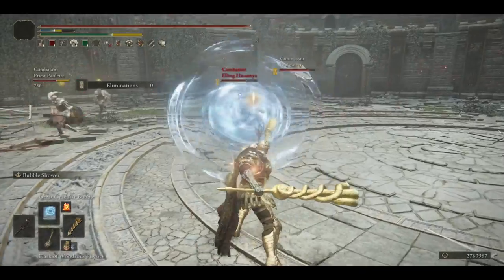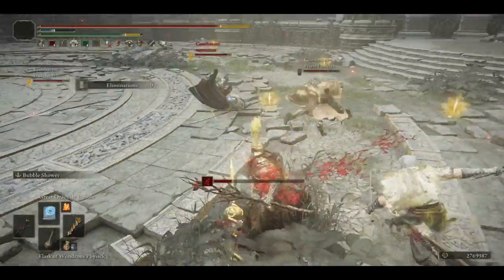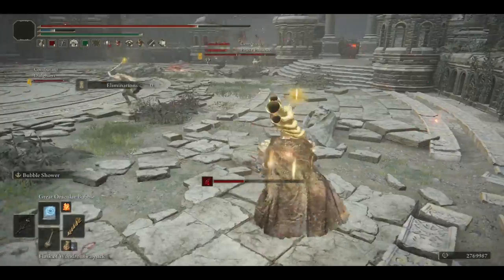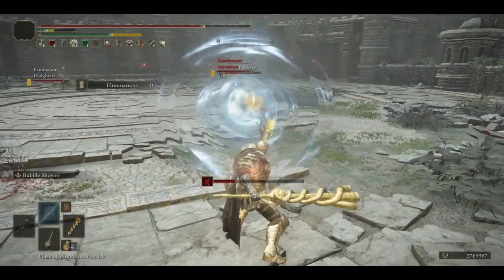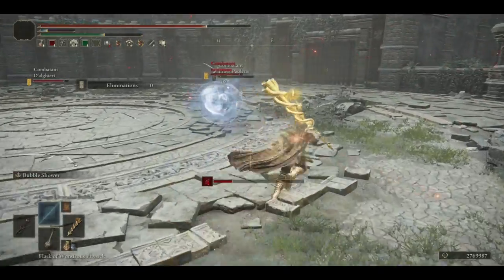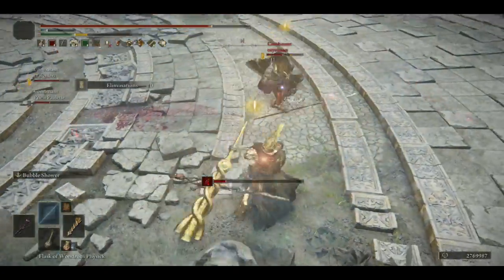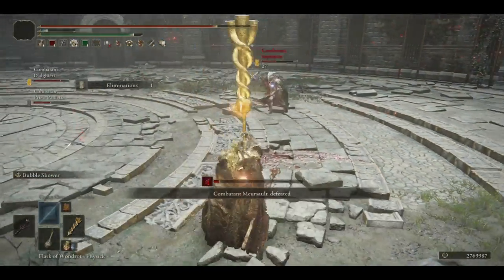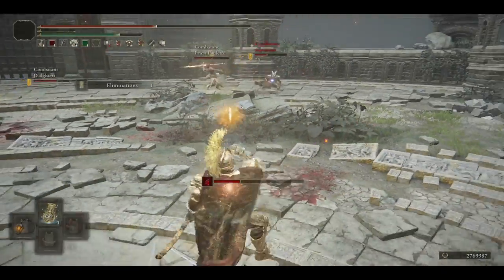Enjoy watching me struggle. Send the bubble over and help this teammate. Power-stance Naginatas with Bloodhelm — always one of those. It's fine, we'll try to surprise him. He definitely didn't think that bubble was from me. Well, let's see if this hits.